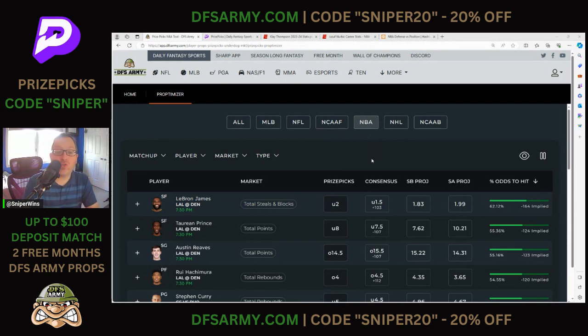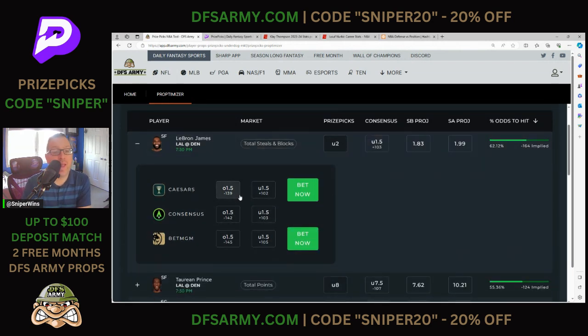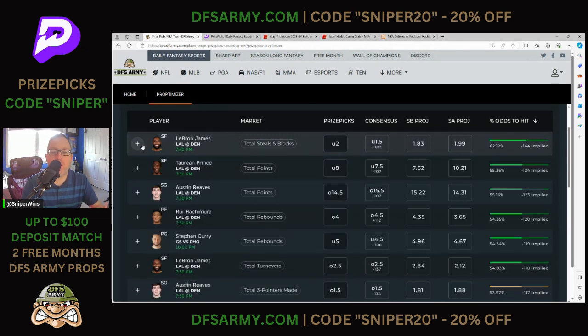Now I'm going to walk through how I use this tool. The Prize Pick line for LeBron James total season blocks is at 2. You can open up and see what the lines are in sportsbooks — 1.5, minus 139, minus 145. I'm projecting right at 2, so for me personally this is just a pass. I want everything to line up a little bit better. Same thing here for Prince — got 8 on the Prize Pick line per points, we're projecting him at 10 points. Going to go ahead and pass there as well. You kind of just see how you can go line by line and find solid plus-EV plays.